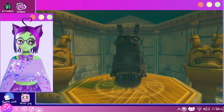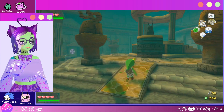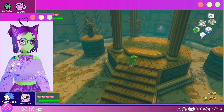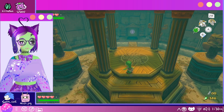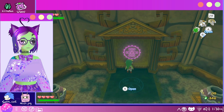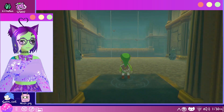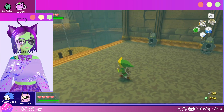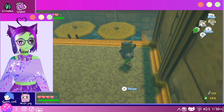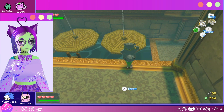Hey guys, it's Beth, and welcome back to some more of our Legend of Zelda Wind Waker HD playthrough. In the last episode, we continued on with our Tower of Gods thing. And yeah, we now have the bow and arrow, which is super nice to have.